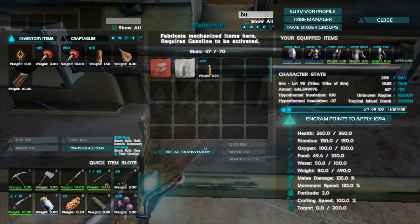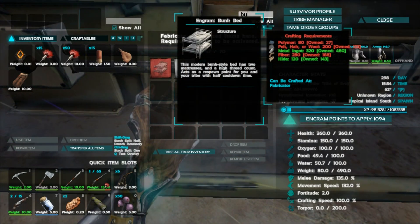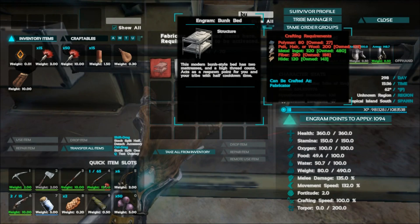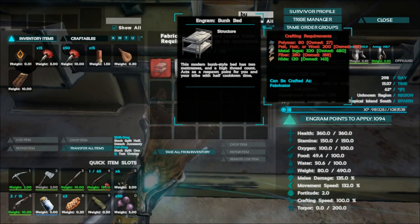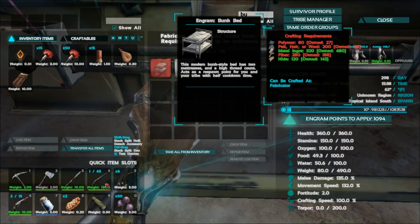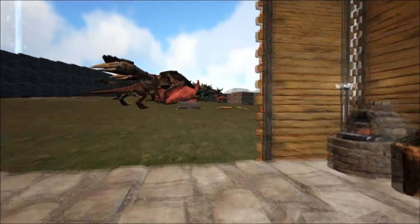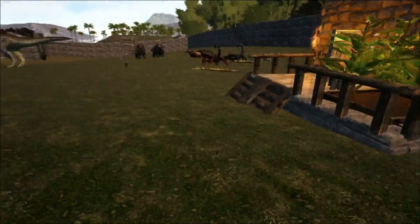Bunk beds are relatively expensive compared to a sleeping bag or even a primitive bed. You'll need 80 polymer, 200 pelt, hair, or wool, and 320 metal ingots - which is a lot. You'll also need 280 fiber and 120 hides. That's a lot of metal ingots for this bed.